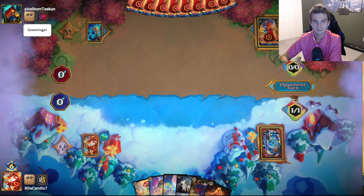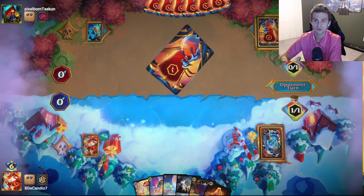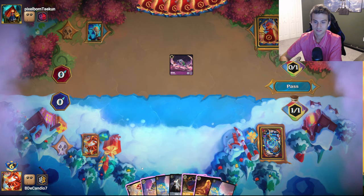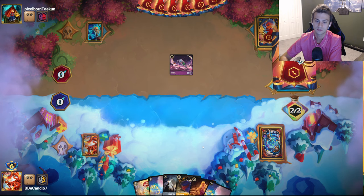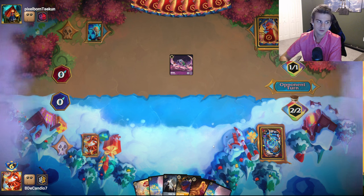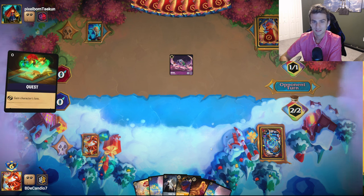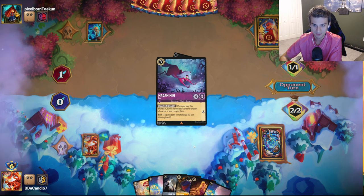A lot of people get caught up in mulliganing specifically for certain pieces. There are definitely hands I would keep that don't have any one-costs that are too great. I'm pretty sure we're going to Whole New World this game on turn 4, so this Tragic Hero is tragically not going to be of much use. I'm playing these just as they come — I'm not guaranteeing I'll win all the games. I don't really enjoy videos where you only ever see the ones where they win everything. That's kind of lame, because not every deck is perfect.